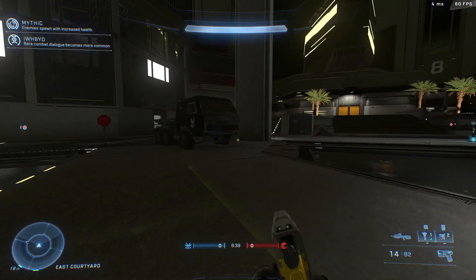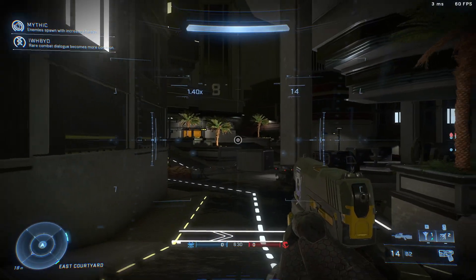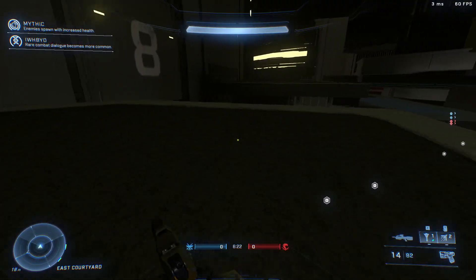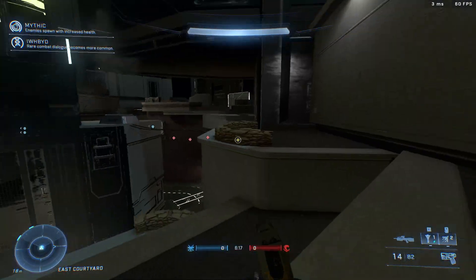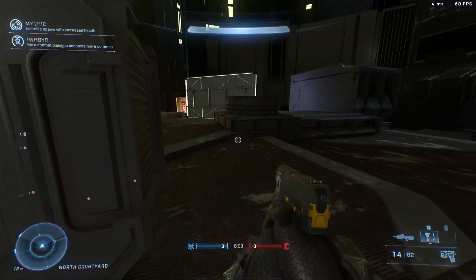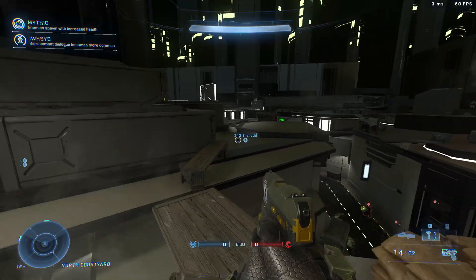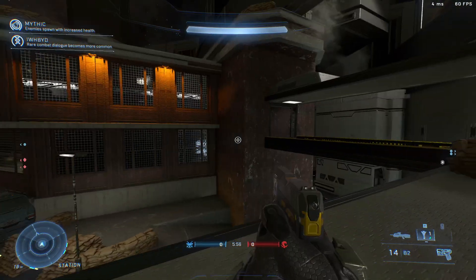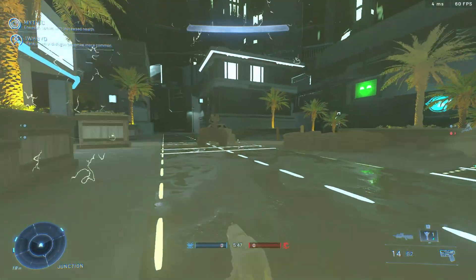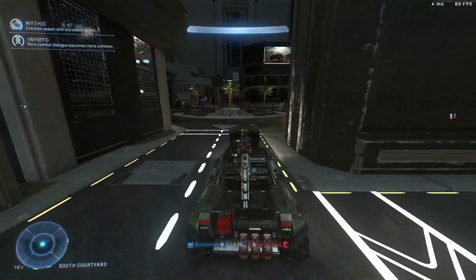Let's try to find a tank. Is it over here? It's definitely not where we spawn. There's just some random vehicles. I almost jumped off the edge. I do wonder where the Rookie landed — he landed on a rooftop, right? I ran out of grappling hook. There's a warthog over here — let's just try to drive around.